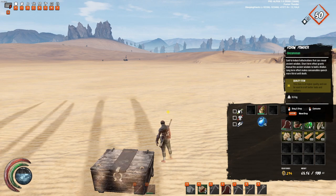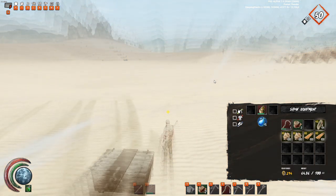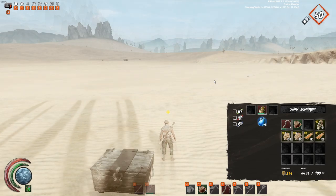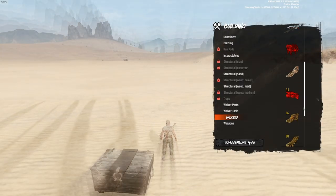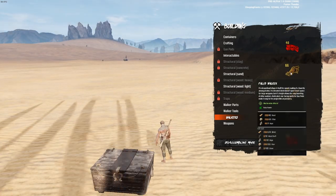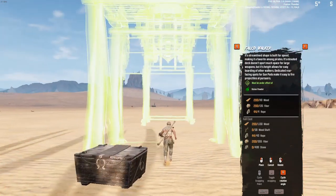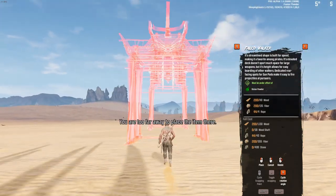Take some quality resources in your inventory and drink your vision power. Go to your building menu by pressing B on your keyboard and scroll to walkers. Choose the walker that you want to build and make sure to scroll all the way down until you see a quality number next to the walker. Make sure to click on the quality walker if you're going to build a quality walker.